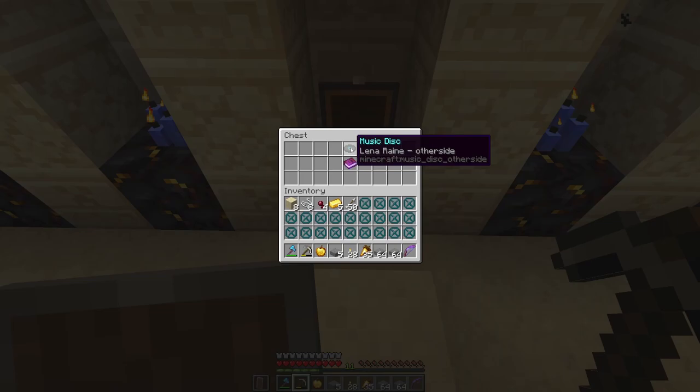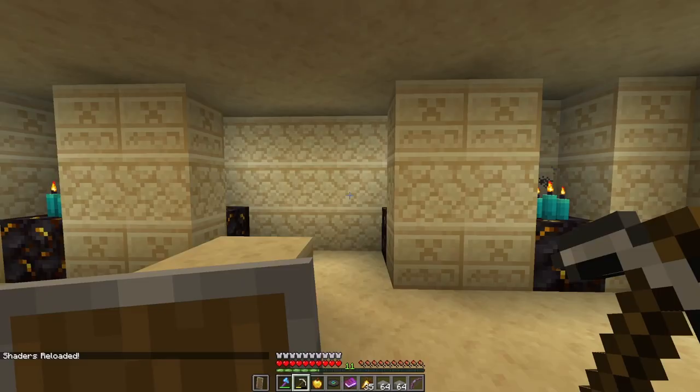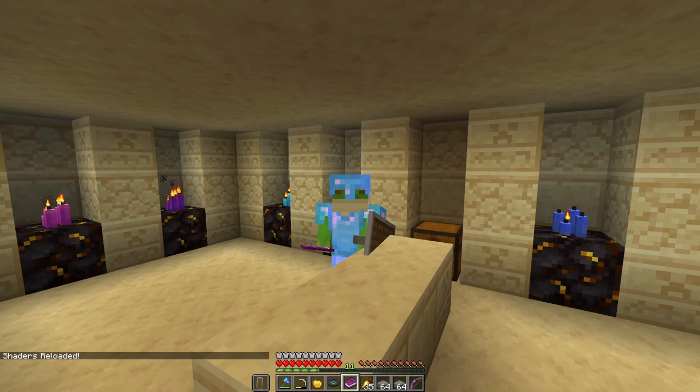Candles are cool. Another trap chest. The other side and a treasure hunt book! Let's read the puzzle. Clue four of ten: "The land be full of color where tall flowers grow. There be a lone sunflower hidden below. Scavenge every inch, for the secrets be here. If you find this one plant, your clue be near."